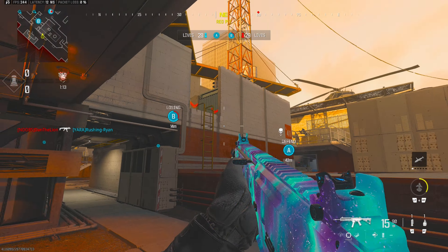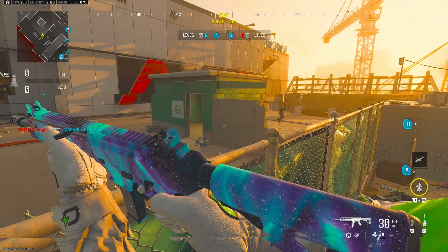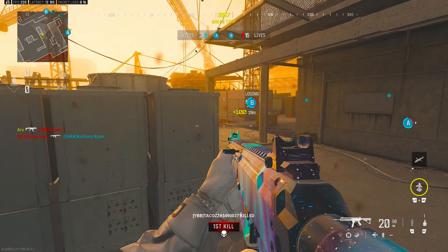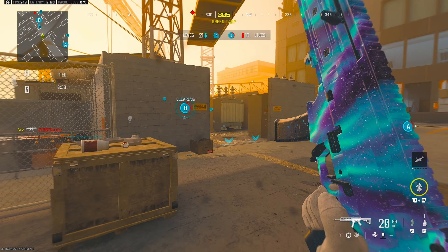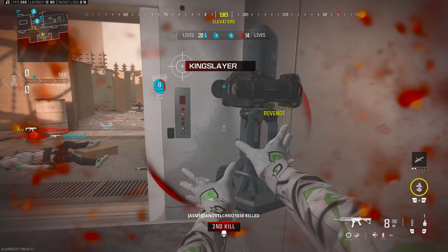I'm looking at the minimap and checking everyone's position. Good shots from him. There's a guy far left there, let's chill for a second. I want him to be out in the open — that's the play right here. That wasn't him. I recognize the skin. He had like a green optic skin or something. You want to remember the skin just so you can track players mentally.